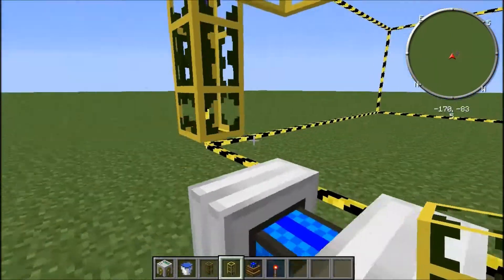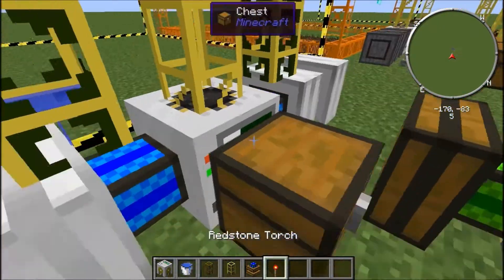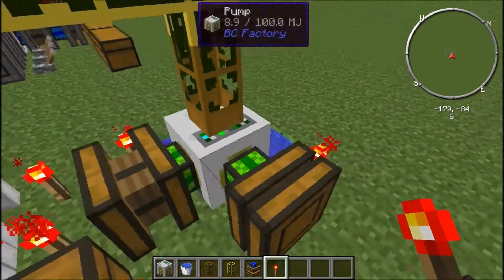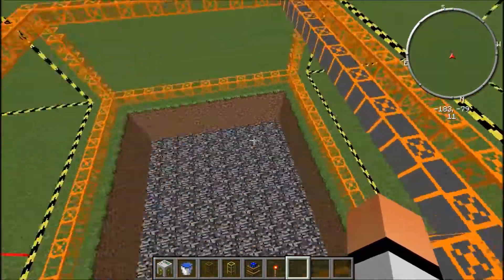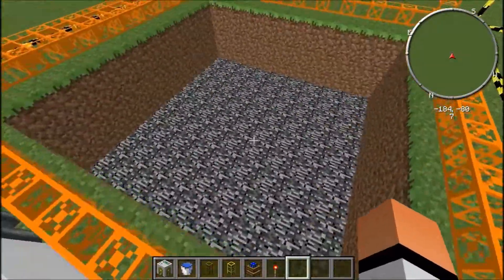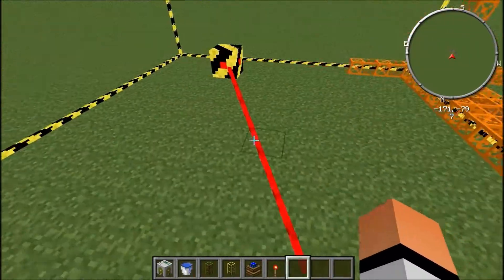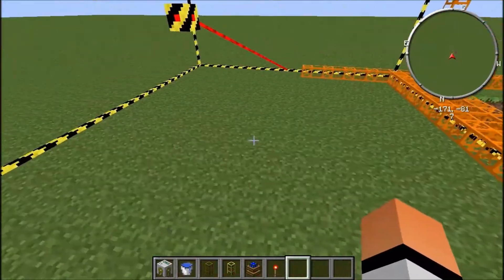Bring the pipe down over here, around, right there, and boom. All you need once again to start off is a redstone signal and then your quarry will start. This quarry's already done because I'm on a super flat world, so it just goes down all the way to bedrock. I'll speed cut ahead until this part is done.